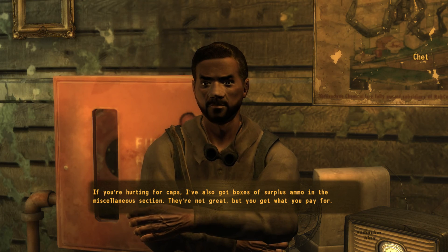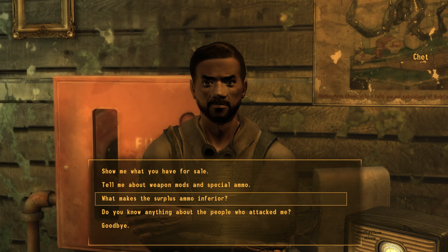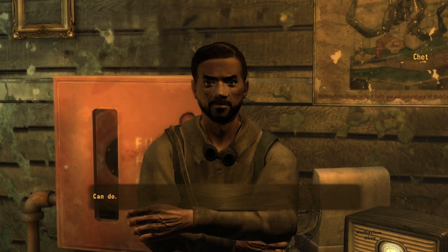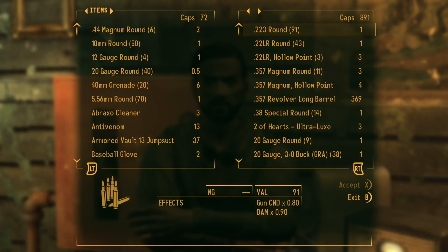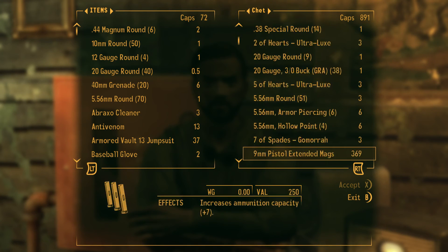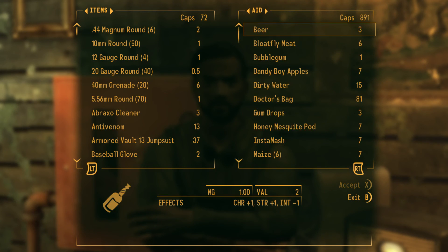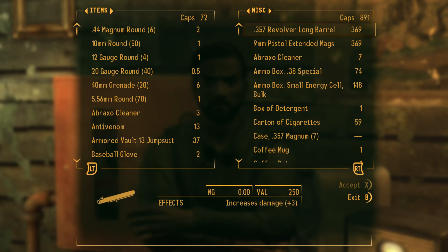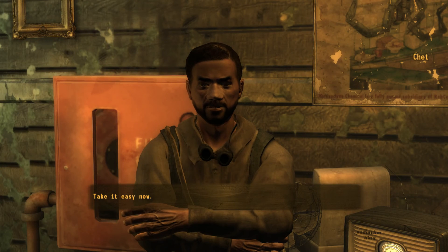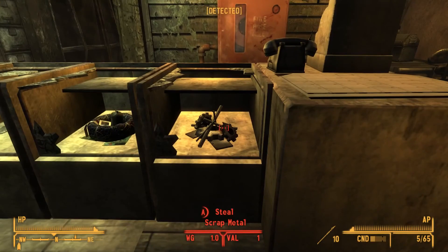They have some ammo in the miscellaneous section — not great, but you get what you pay for. I wouldn't buy anything yet; try to save as many caps as possible. He has a 22 silenced pistol which is a holdout weapon I'd like — I always like to have a holdout weapon, either a switchblade or something similar. He has one for you to steal if you don't mind getting down and dirty with the karma.